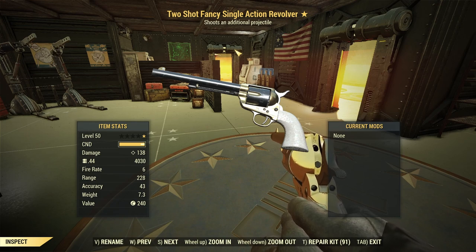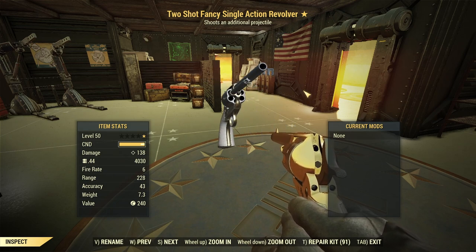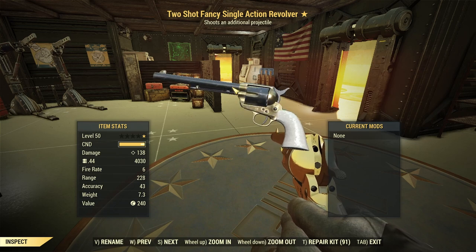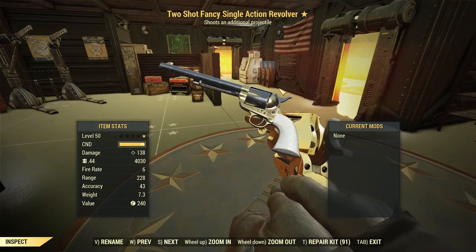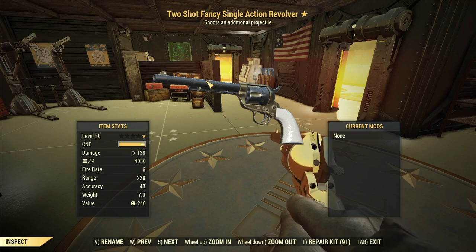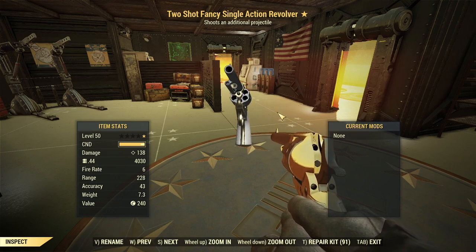The fancy single action revolver — I have a two-shot here. The difference with this weapon is it's a guaranteed one-star if you're above level 25, but it is a random one-star. So only one star, not that great, and the single action revolver by itself is not a great weapon. You could get a terrible legendary effect and you can't re-roll or mod it. The gun does look cool — white pearl grip with a gold accent receiver and black body — but the fact it only comes as a one-star kind of sucks.